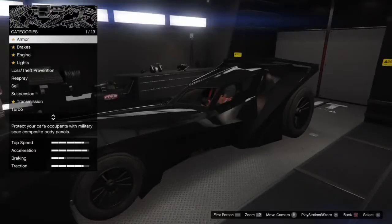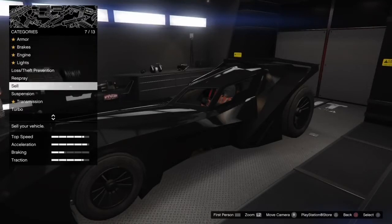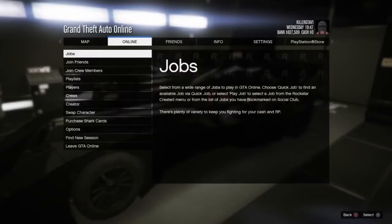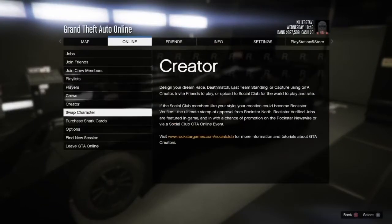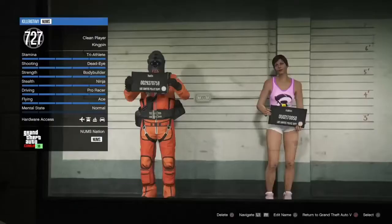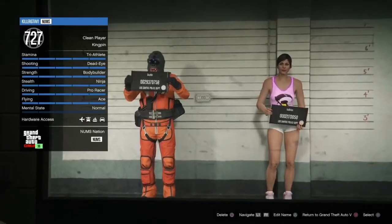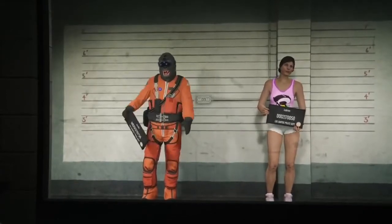When you're inside of your Mobile Operations Center, go to your customize options, go down to sell, hover over it — don't click anything. Click Start, go to Online, go to Swap Character. When it loads you into the screen with your two characters, just click back on the character you were just on and load back into a session.